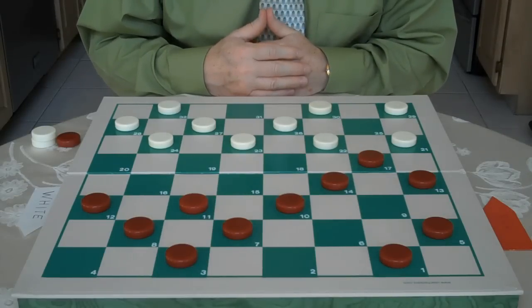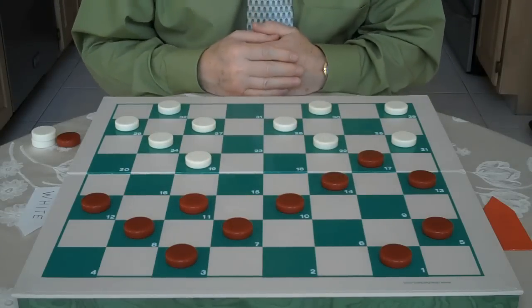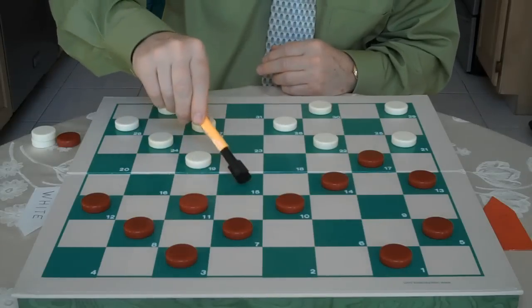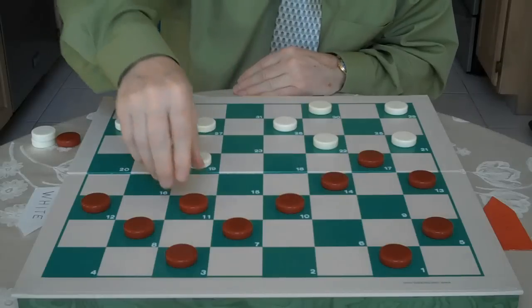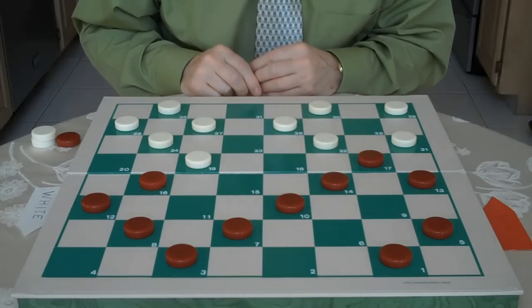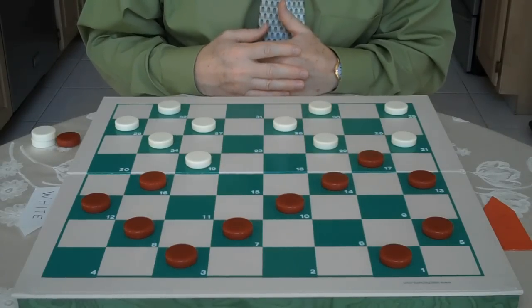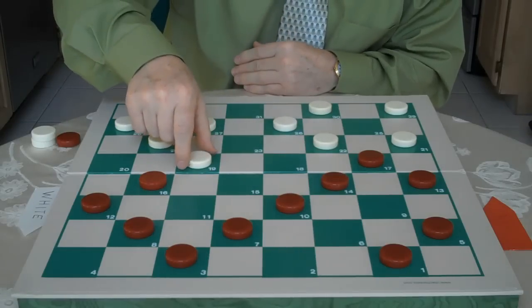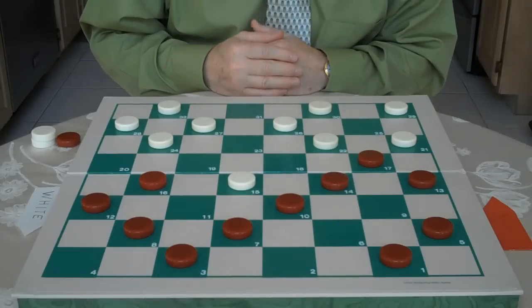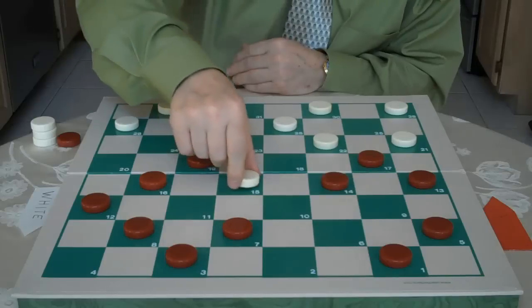Continuing with the game — white plays 23 to 19, and that's his really best move. Here red has a choice between 11 to 15 and 11 to 16. He goes 11 to 16, which is his best move. When you're down a checker, you really don't want to exchange if you don't have to, so white goes 19 to 15 to gain that square and also to keep his attack going. Red jumps 10 to 19, and white jumps 24 to 15.